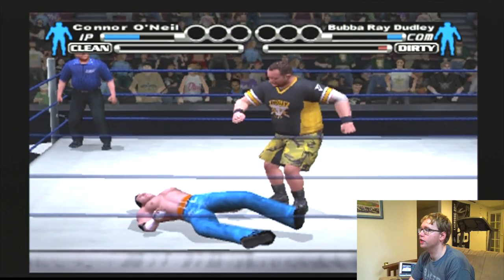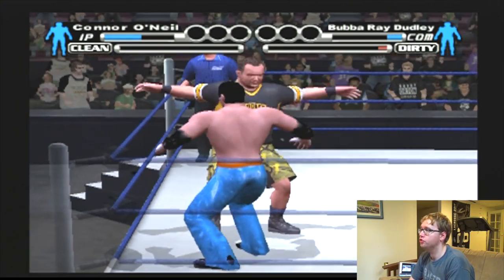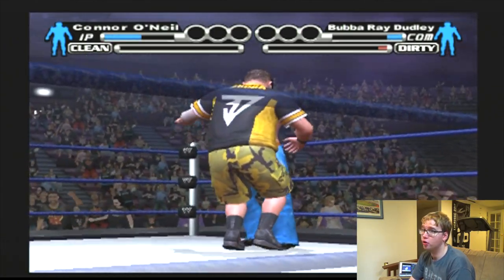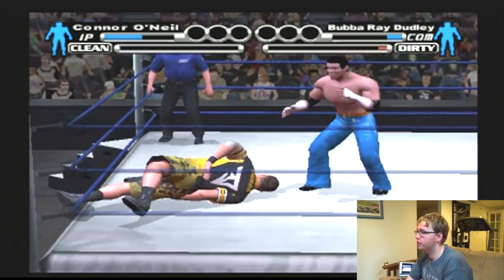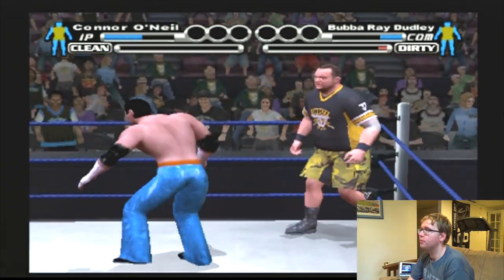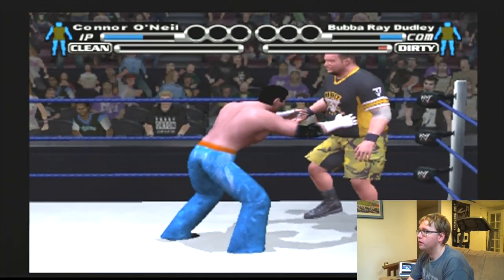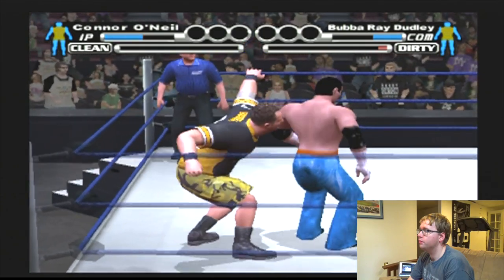Your dirty character would do a super low blow, like right in front of the ref — which should be a disqualification, but they don't call it in this game for some reason. And signature grapples — if you're a clean superstar — is another way to build up your momentum meter.